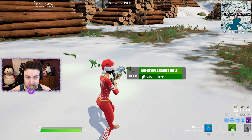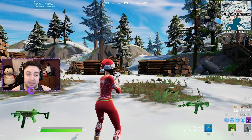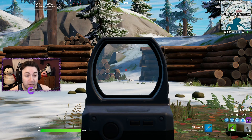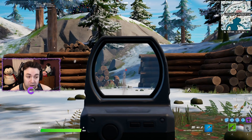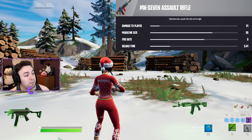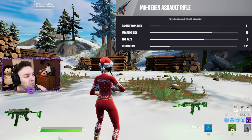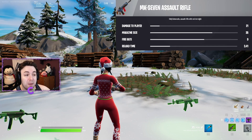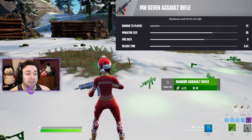Let's talk about the MK7 Assault Rifle. When you aim down sight you get a red dot — this weapon does not have bloom, instead it has recoil. Where the red dot is, that's where your bullet goes. The gray MK7 does 21 damage. You might think the Ranger is better since it does more damage, but you'd be wrong — the fire rate on this is 9.